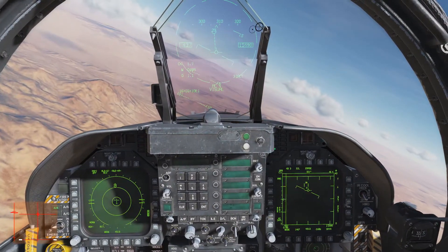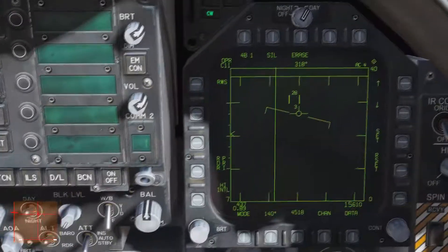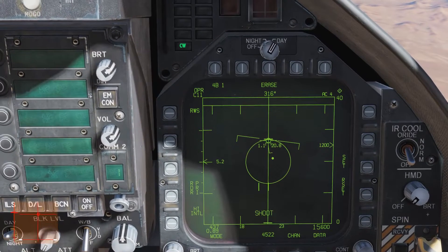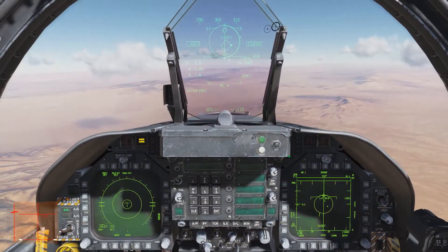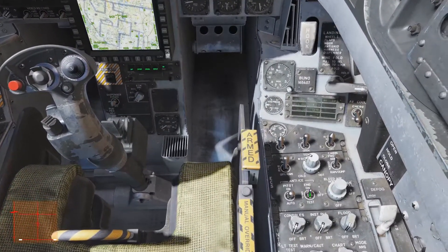Correto? Aqui no F-18, tem um esqueminha legal: você coloca mais ou menos aqui a barra na posição, e aperta, e mesmo assim ele trava. Agora, é só acionar o Inlet Ice.